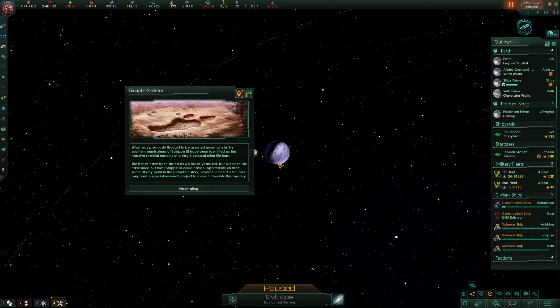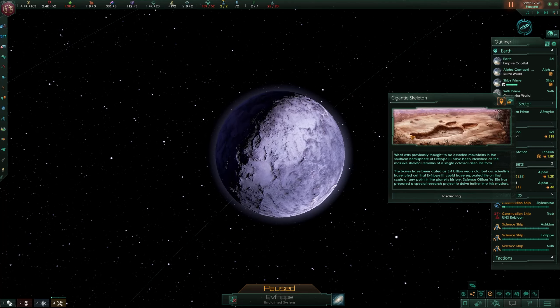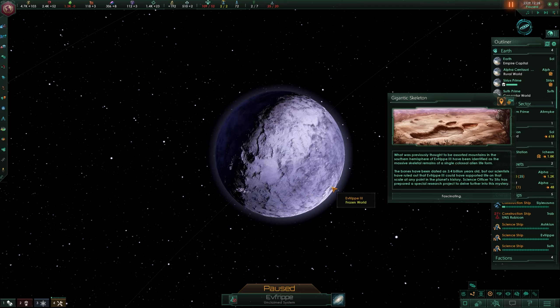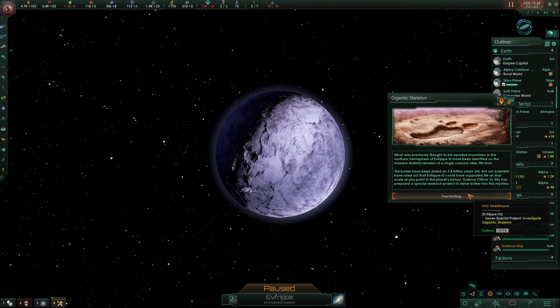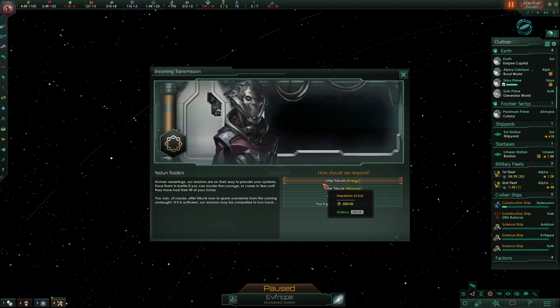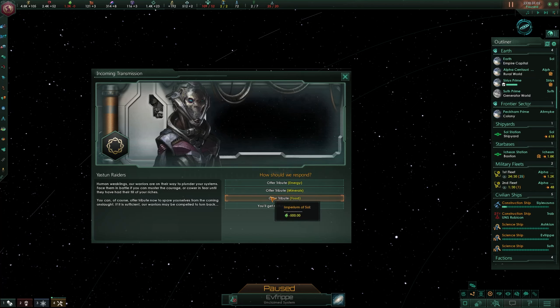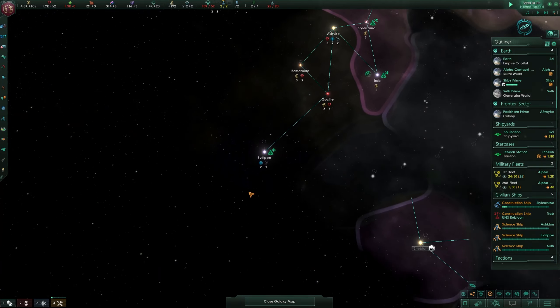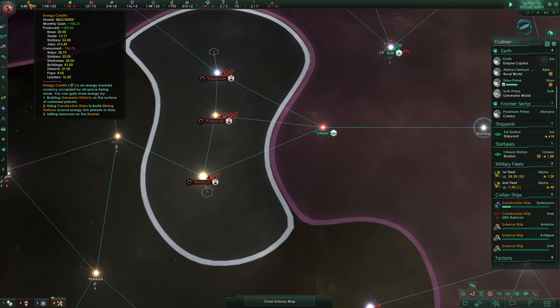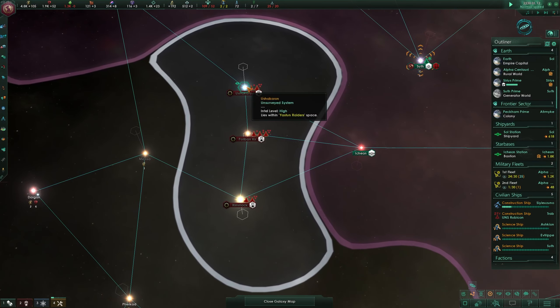A gigantic skeleton! What was previously thought to be assorted mountains in the southern hemisphere of this planet have been identified as massive skeletal remains. The bones have been dated as 3.4 billion years old, and this opens up a new special project requiring a scientist. Oh no - the raiders are asking for a new tribute once again and it's more expensive, twice as expensive as before. Let's go for minerals this time.